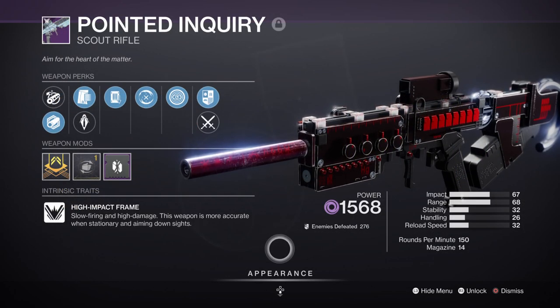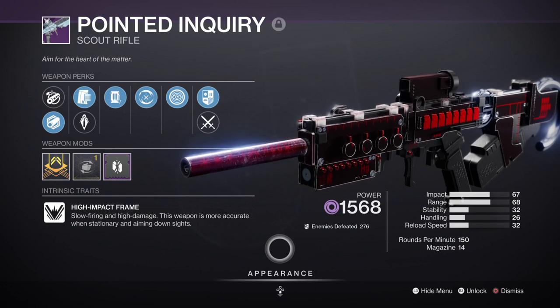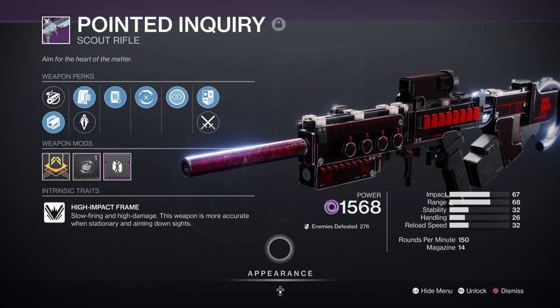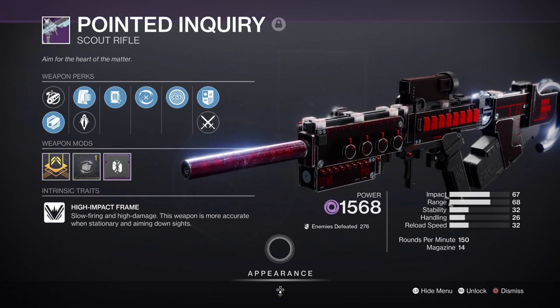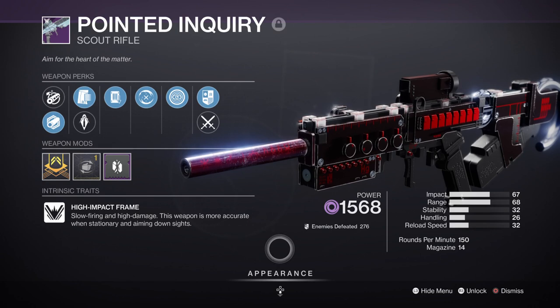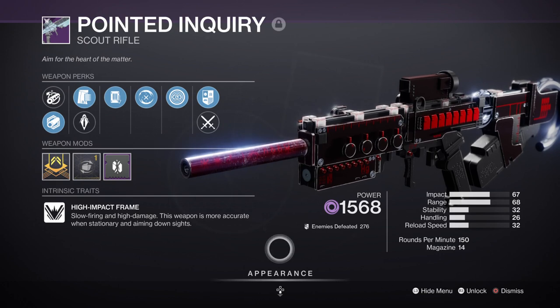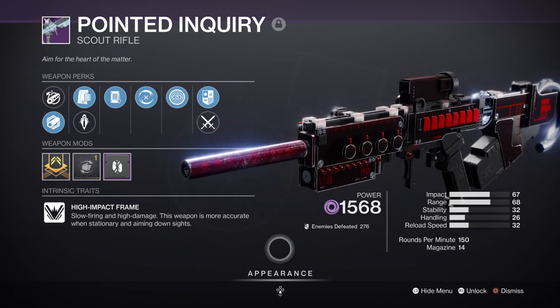Next we have the Pointed Inquiry scout rifle with Shoot to Loot and Adaptive Munitions — another weapon with AM that I recommend you farm. This weapon has great range, great damage, and is pretty effective, allowing you to swap weapon perks if you manage to get the right parts. Although a bit slow, that shouldn't be a big issue if you're taking your time and pacing your shots. Alternatively, if you're not playing endgame content, the Forbearance is a great weapon to have with its Chain Reaction perk and ability to grant health back as well.